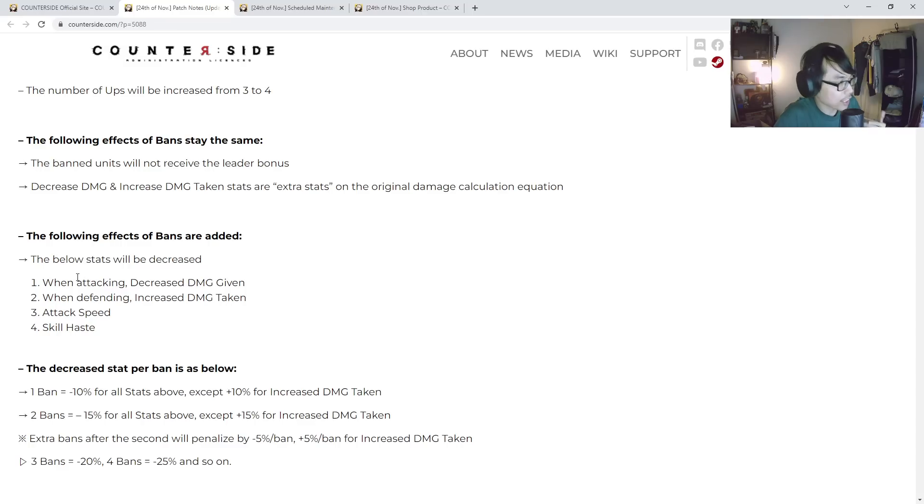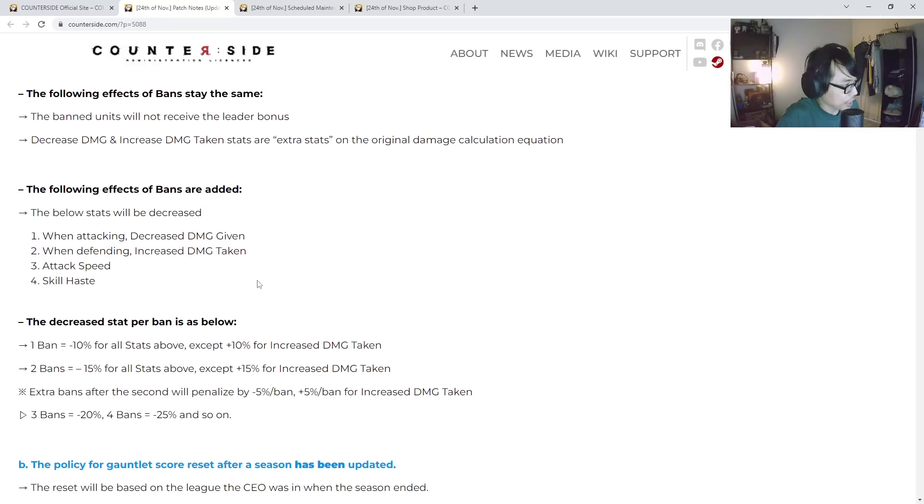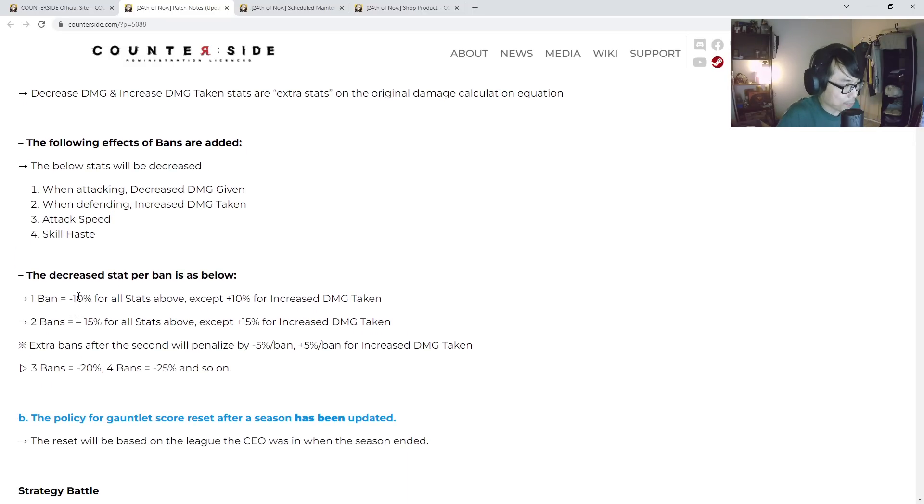When attacking you get decreased damage given; when defending, increased damage taken — and attack speed and skill haste are also going to be increased. Band one means minus 10% for all those stats, except a 10% increase for damage taken. Band two is minus 15%, plus 15% increased damage taken. Extra bands after the second penalty will be minus 5% and plus 5% for increased damage taken.